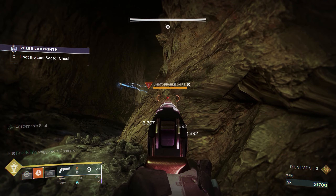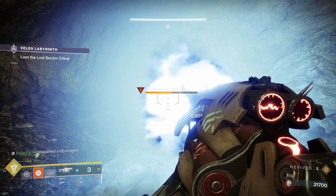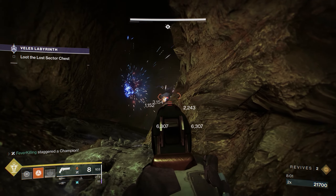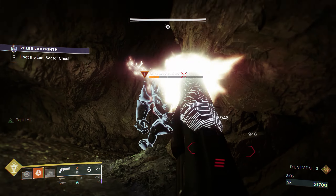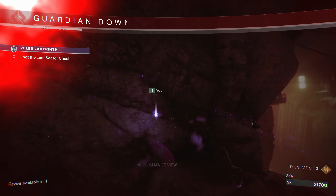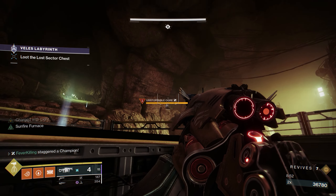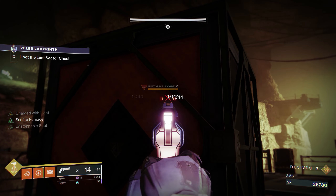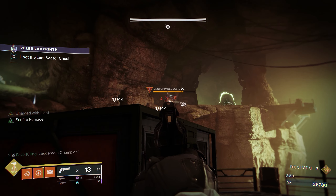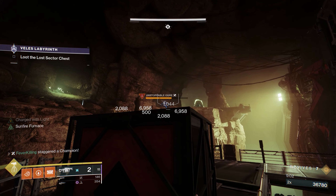My best advice for the boss is to stay back and clear all the adds first, because for every segment of its health bar you take down, another wave of adds spawns — which includes a ton of Cursed Thrall and two Unstoppable Ogres. If you get in trouble with the Ogres, you can backpedal and drop off the side where you first came out of the maze portion. Also, if you're not comfortable being that close to the Ogres, you could always go back to the other side and chip away at their health. It almost seems like the champions are harder than the actual boss, so if you made it this far, you're good.